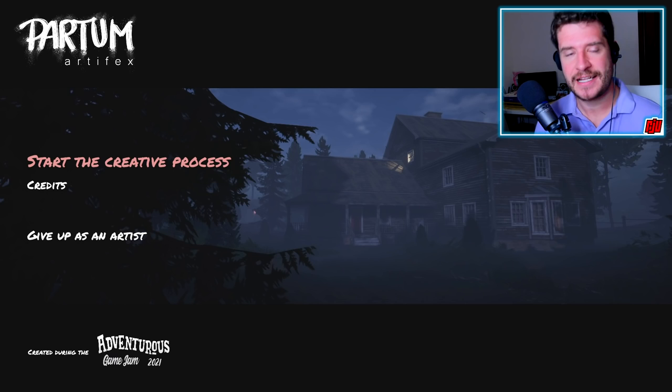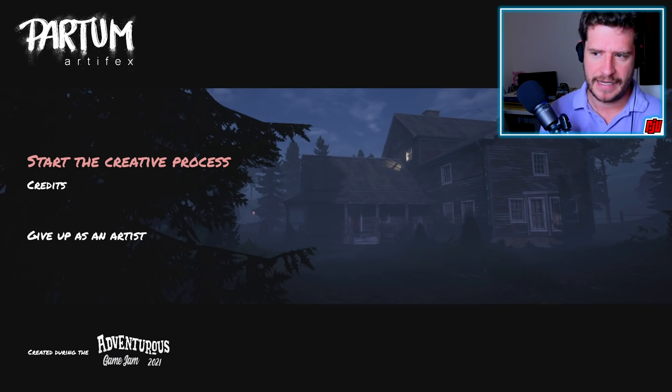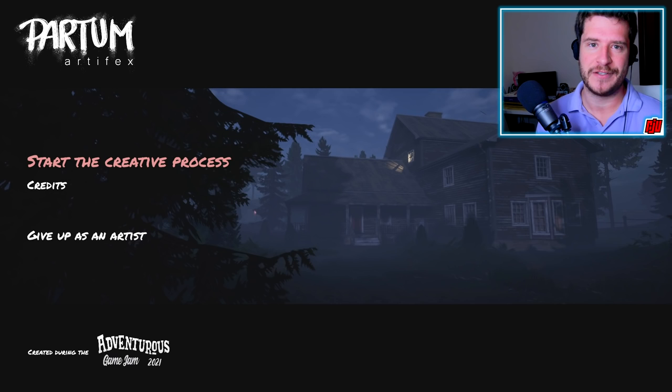Hello and welcome to another indie horror game. This time I'll be playing a game called Partum Artifacts, a first-person horror adventure where I'm going to be investigating that building over there. At first I thought it was abandoned, but now I can see there's a light on inside — so maybe someone's in there. I'm going to go and find out. If you want to find out for yourselves, the links and details are down below in the description. It's actually free to download and play.